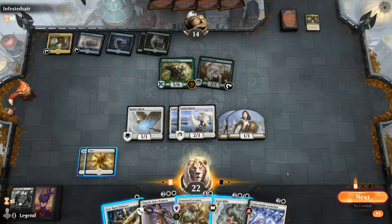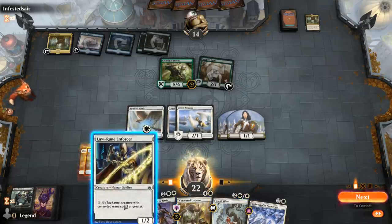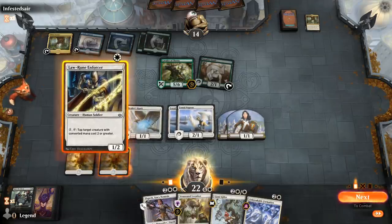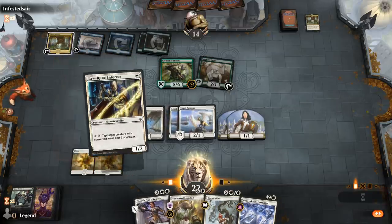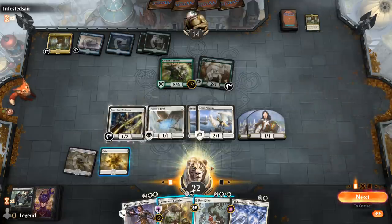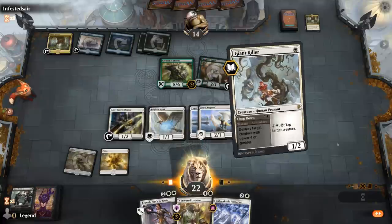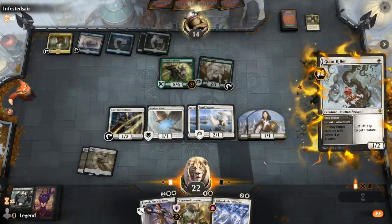No third land, so probably a Loxodon turn, and then Enforcer can tap down Cavalier next turn. Could also play Giant Killer — maybe it's still fine. That way if they somehow deal with one of my tappers, I still have the other one available. And if we draw a third land, I can also decide to use Formation instead.